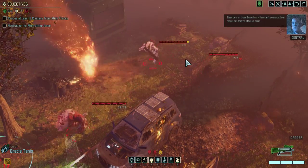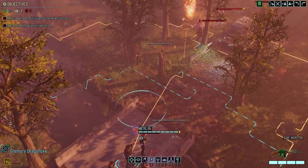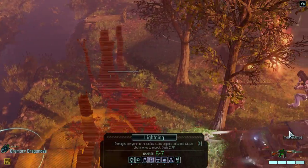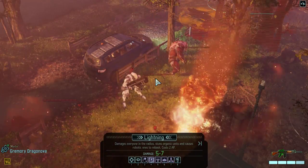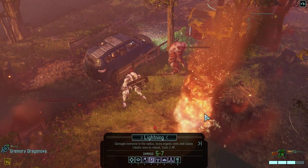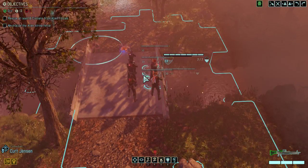Steer clear of those berserkers — they can't do much from range but they're lethal up close. Now what I did then... I don't think they actually went up like that, because that presents an interesting opportunity for Grimori, assuming you angle it properly, which I don't think I can — or else I would have done it by now. Okay, well that's not an option. Too bad.